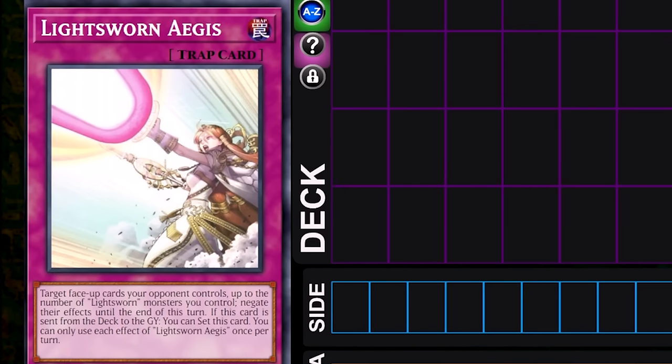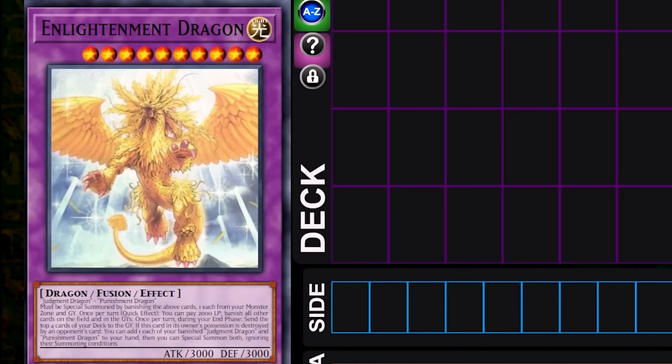Light Sworn Aegis allows you to target face-up cards the opponent controls up to the number of Light Sworn monsters you control and negate their effects. Also, if it's ever sent from the deck to the graveyard, you set it to your side of the field. And the new monster, Enlightenment Dragon, is a game winner — it can only be special summoned by banishing both Judgment Dragon and Punishment Dragon, and then at the cost of 2,000 Life Points, it allows you to banish all cards in both players' fields and graveyard.